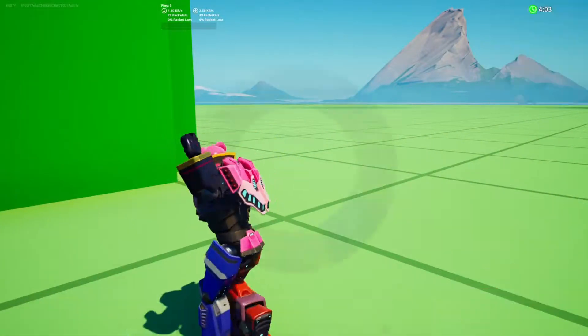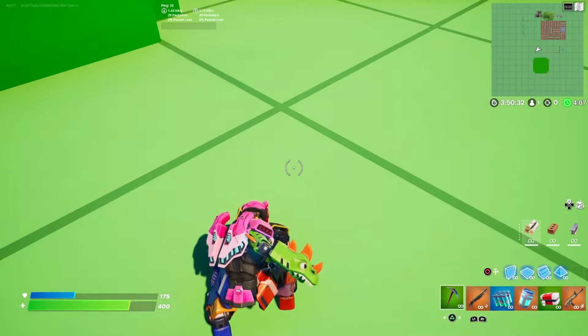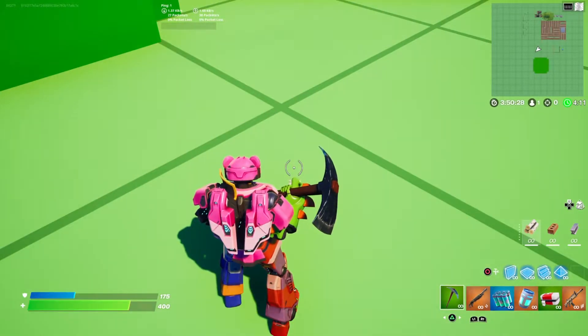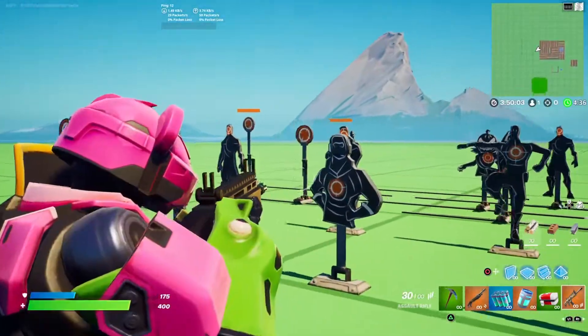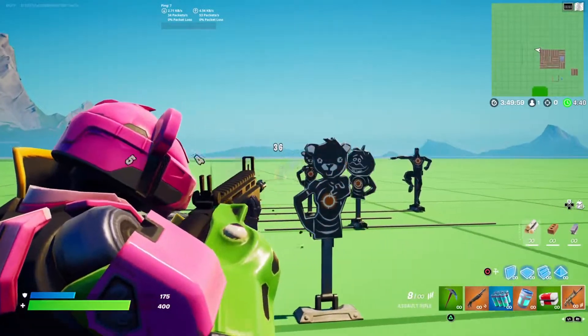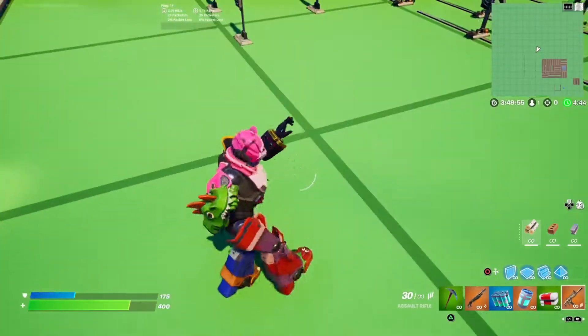Let's do the emote. It's dog shit — I hate the emote. Let's stick the backbling off. Here's what the skin looks like with no backbling. Very naked — I feel like it needs that backbling or it's just nothing. It's kind of weird, it just looks funky.